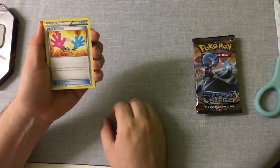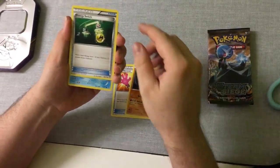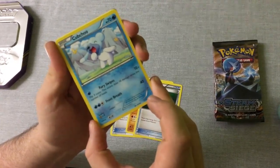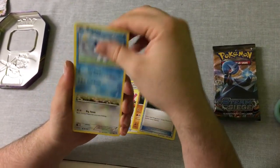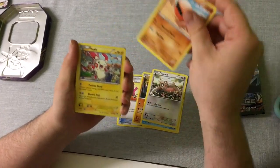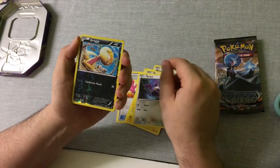We have a Tool Retriever, a Hitmontop, an Energy Switch, a Cubchoo — look how cute that Pokémon is — wow, pretty sweet, there are little butterflies in the background but we don't know if they're Butterfrees. A Slakoth, a Trapinch, a Plusle, a Noibat, and a Reverse Scraggy.